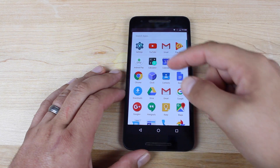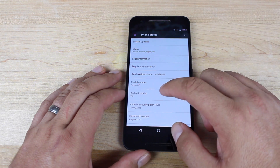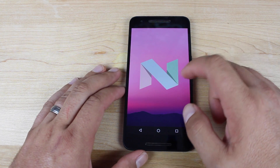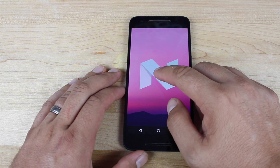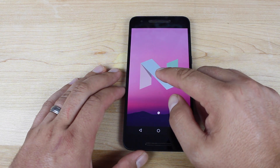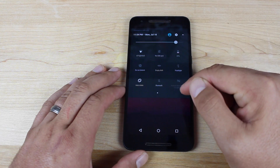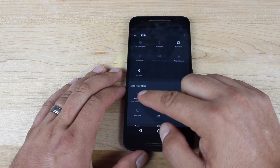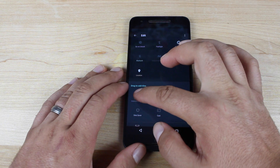The first thing you'll notice in developer preview build number 5 is the new and improved easter egg. This is the new Android N easter egg. If you press and hold this, you're going to launch this little cat game, which is kind of neat. If we pull down our notification panel and go to edit, you'll find this little cat emblem here. This is actually a fun little game.